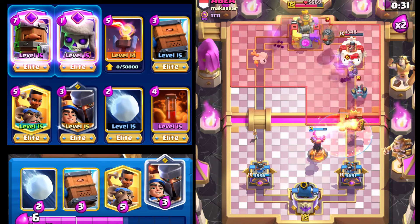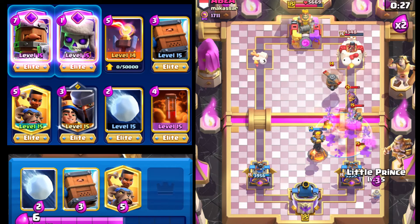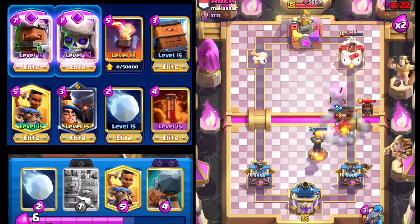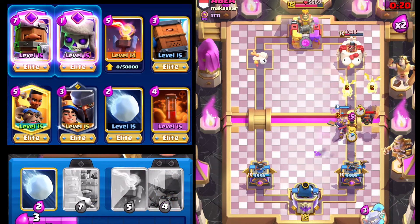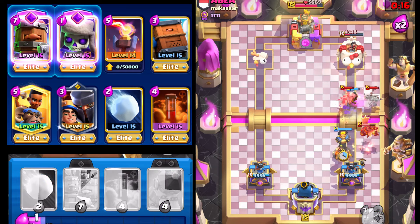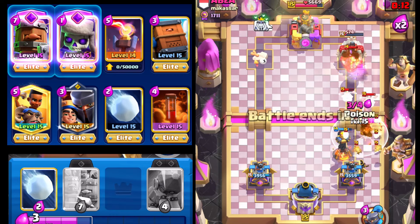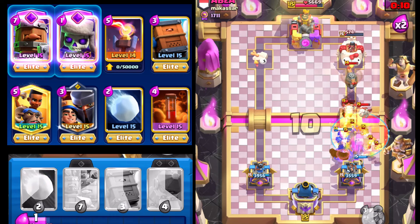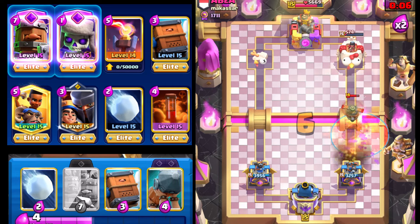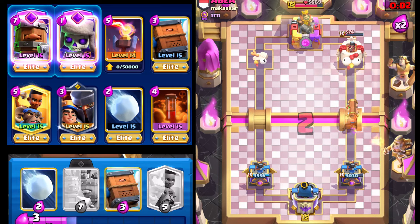We're gonna go Poison right here for the Mega Minion that's also coming down. We go with Road Delivery to take out the Flying Machine, then Ram right here to slow down the Lava Hound. We go Inferno Tower as well, and Ram Rider charges on through. That right there is good game — especially with the Inferno Tower. Using the Inferno Tower instead of the Tombstone definitely can help.